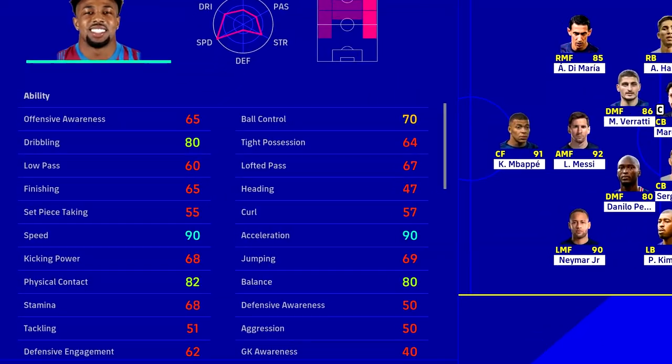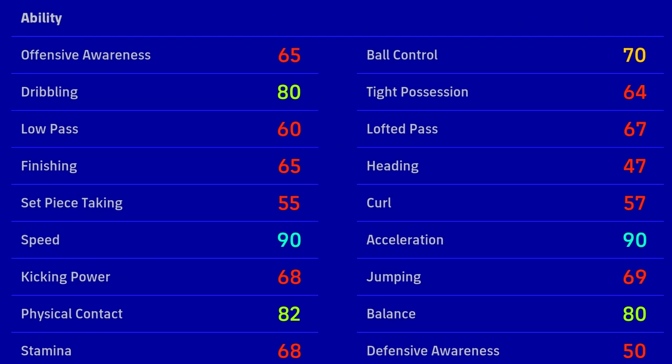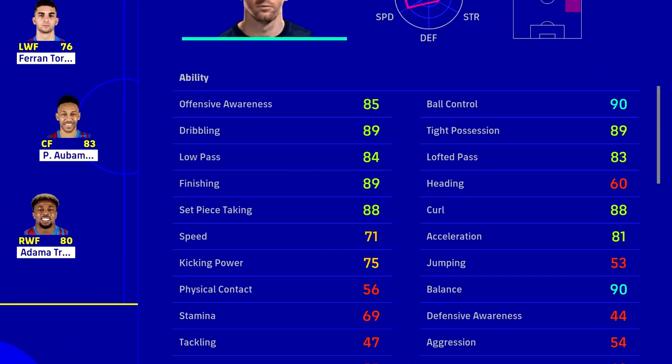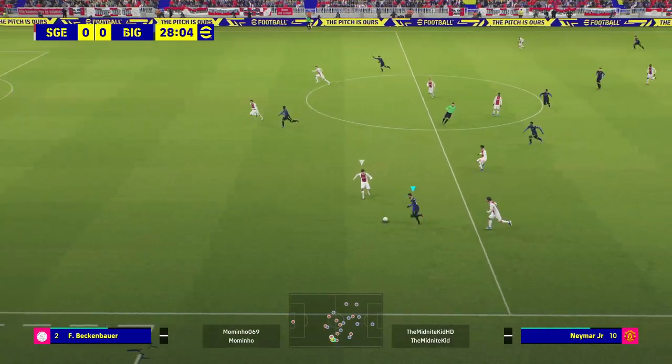We're going to be doing a speed test and looking at how important speed and acceleration are. We're going to be using the trainer mode in eFootball, which is why you'll see stats such as Adama at 90 speed and 90 acceleration, and Messi at 81 acceleration and 71 speed. These are the players' ratings in the actual game, not Dream Team, so on Dream Team they're going to be quicker.